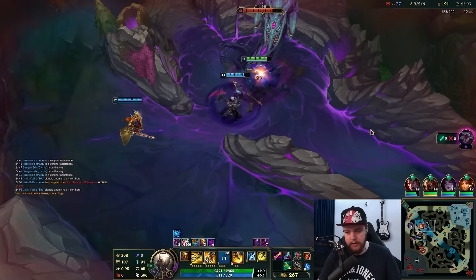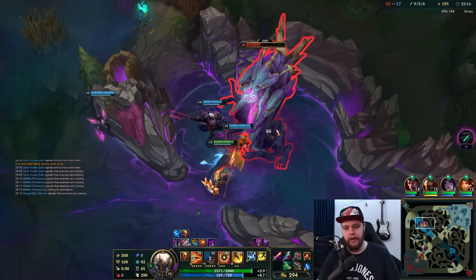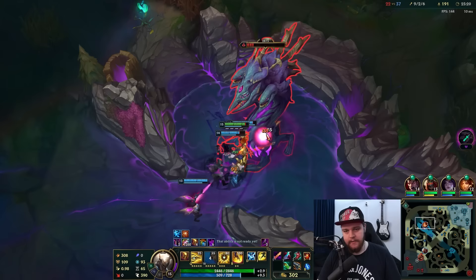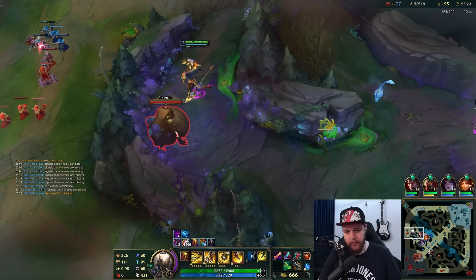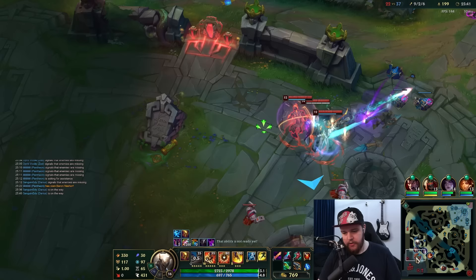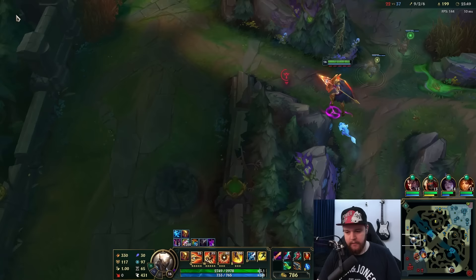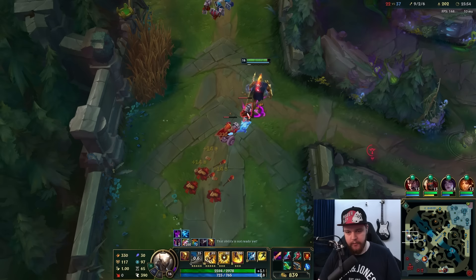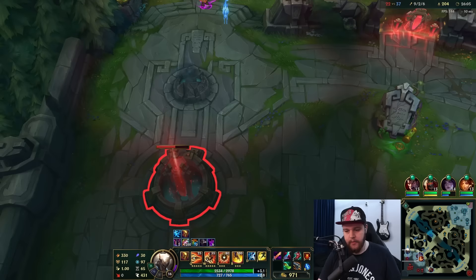Got to appreciate an ADC that is completely trolling. Look at this Kai'Sa - we have no serious baron damage without you. Are you serious right now? This baron should have died like 15 seconds ago. If the enemy team is able to steal it now that would just be depressing. We got it, that's fine. Almost level 16 - just one camp away. I don't want to pressure in top with Baron yet. I'll push the wave out and be ready to ult. I can push all waves with Baron and react to mid with my R because it's within range.